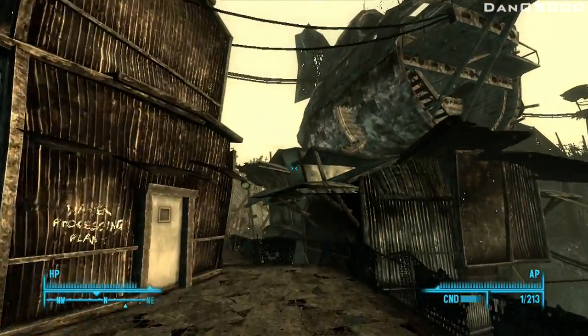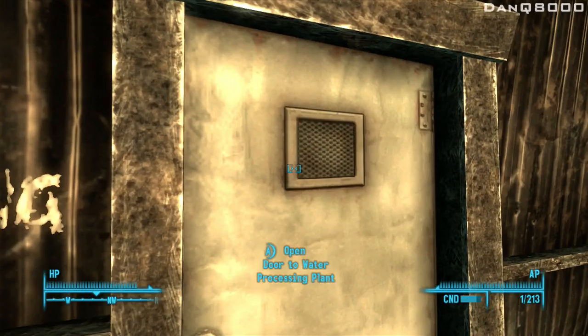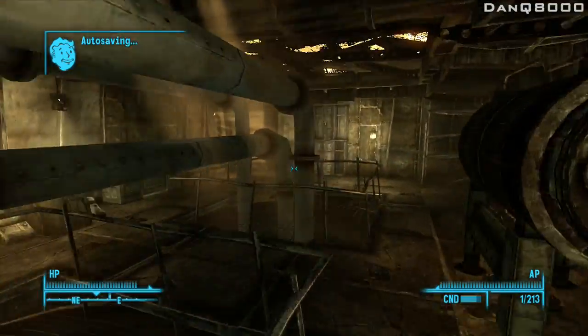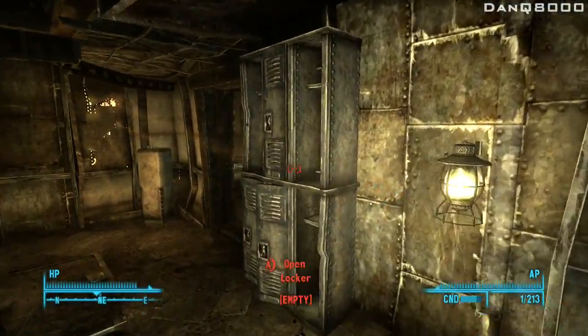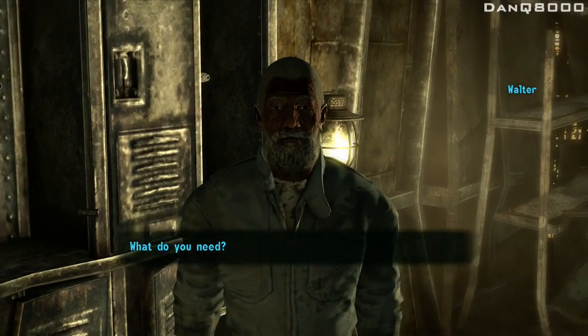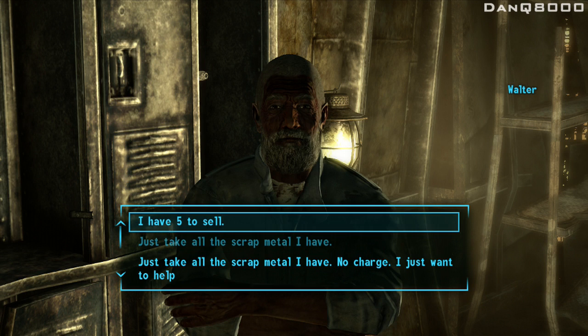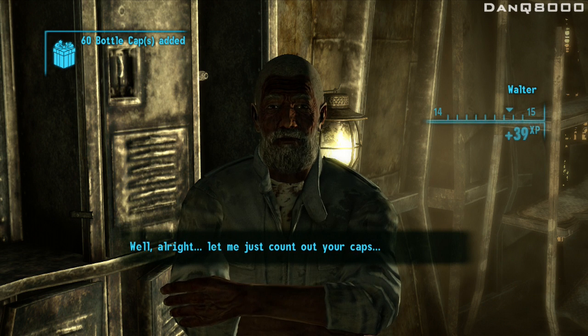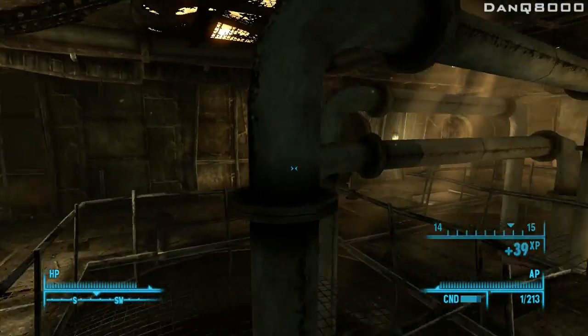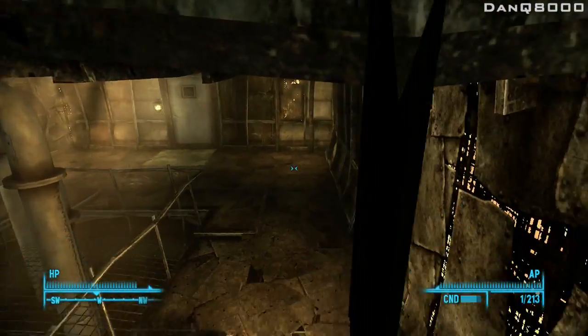Ten caps a thing and I think I have six, so that'll give me 60 caps. Give me more than that, I don't remember. But that's six pounds of weight making a difference. Walter, yo buddy, time to wake up. There you are. What do you need? I got some scrap metal. Just take all the scrap metal I have. It's not much but it gets rid of it and I get paid for it, so what the hell.